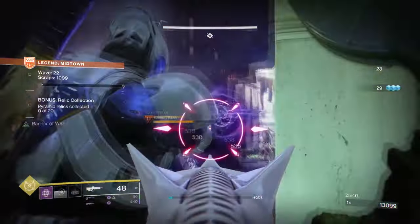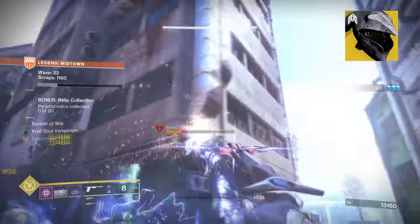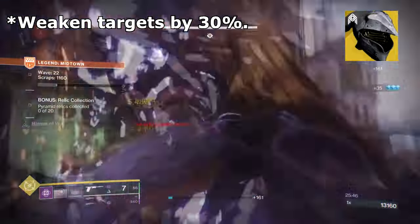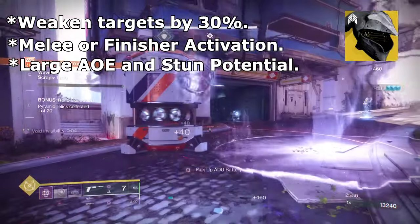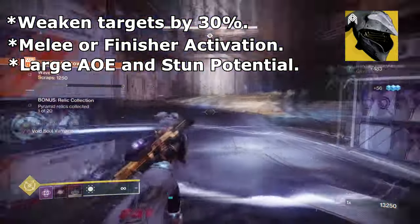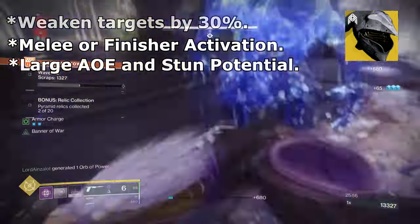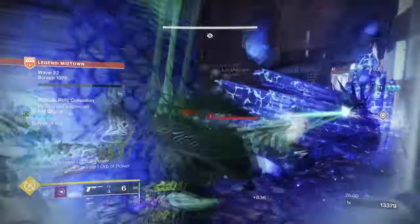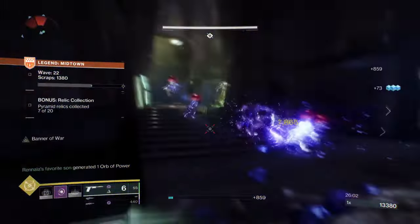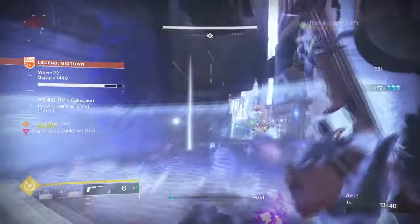A serious question to all viewers: why is Felwinter's Helm so underrated in Destiny? It can weaken targets by 30%, can be activated via melee or finisher, can be pulled off back to back via finisher alone, has wide AoE depending on enemy type, and will stun enemies for your team.